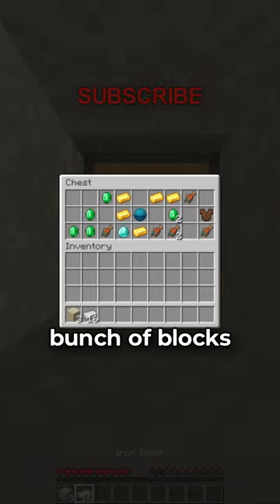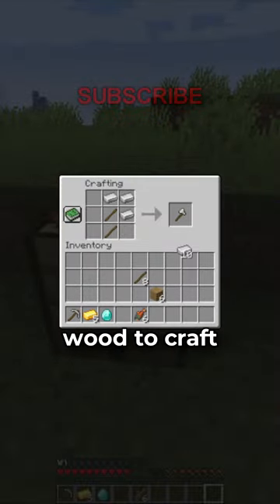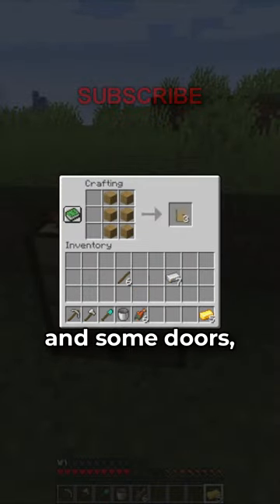Hopefully you get some TNT and you'll be able to get a bunch of blocks and wood without taking time to punch them by hand. After using that wood to craft the essential tools — a boat, a bucket, and some doors —